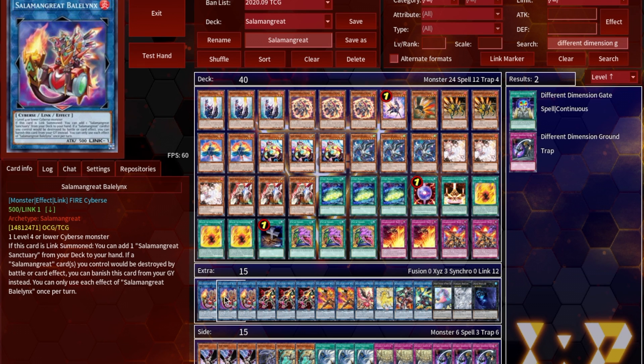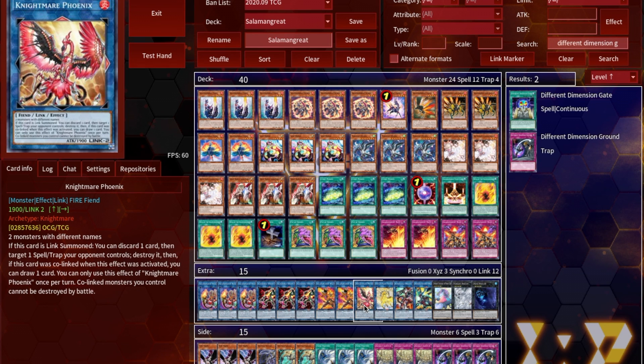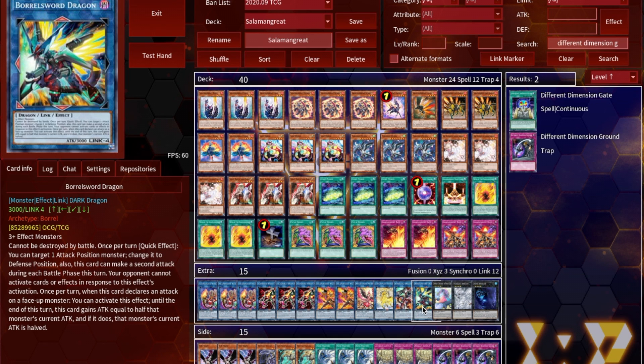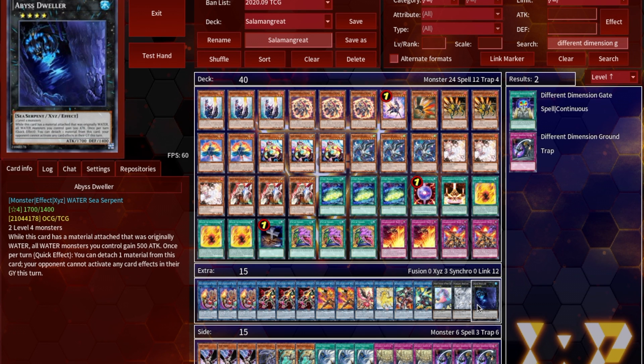On to the extra deck: three copies of Bailinx — this card has gone up in price to around five or six dollars because it hasn't had a reprint and it's from a very popular structure deck, but you still want to play three because you really need it for the grind game. If your board gets broken it's much easier to make a Bailinx and then make a Sunlight Wolf after. Three Sunlight Wolf, three Heat, two Heatleamine, one Phoenix, one Unicorn, one Boralode Dragon, one Boral Sword Dragon — Boral Sword took up a lot of the $150 budget but you don't have to play it. One Baguska, one Tornado Dragon, and one Abyss Dweller as your Rank 4s, accessible because you have Foul.